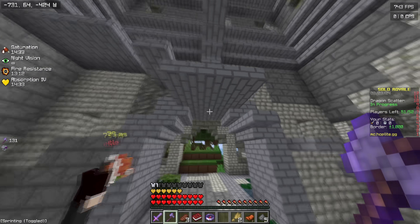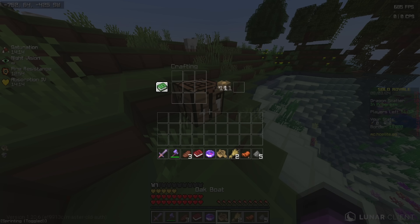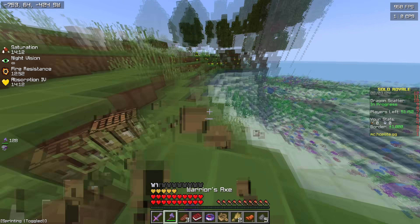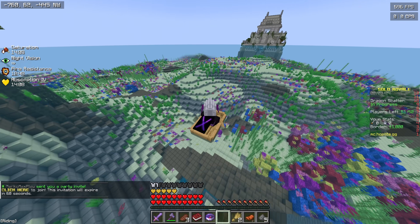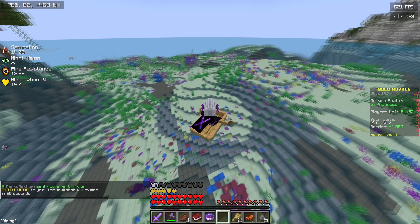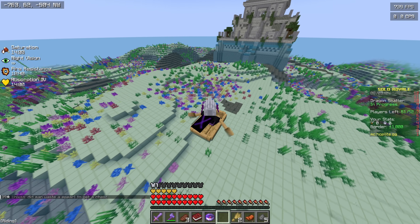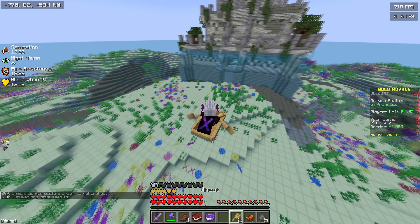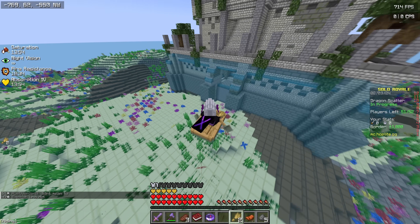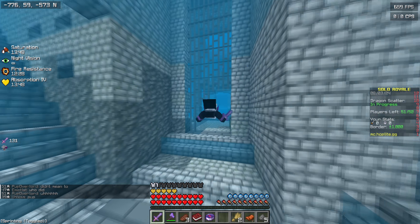I got a saddle. So what we're going to do is make a boat, and I'm going to quickly go over to this other structure. At the same time as looting this other structure, I'm looking out for a Sea Temple. The reason we want to find the Sea Temple is because you get the ingredients for the Shrink Ray, which is arguably the most overpowered legendary that has ever been in Hoplite, other than Wiversickles.